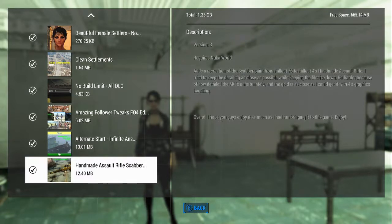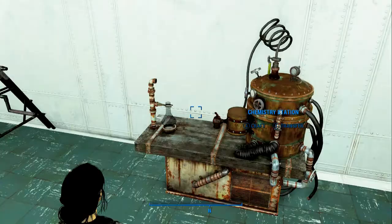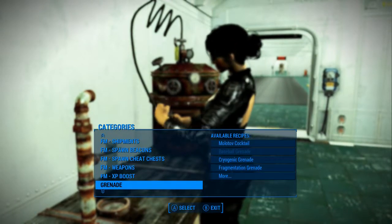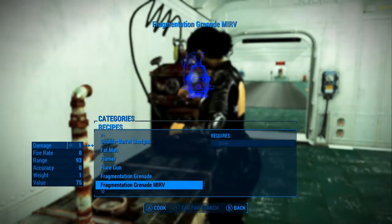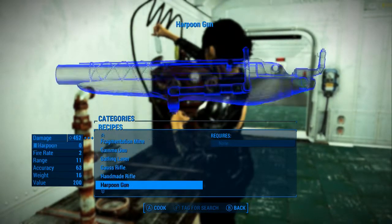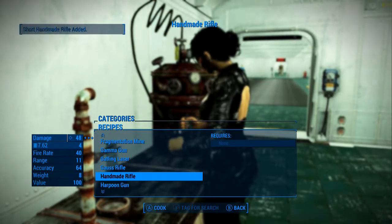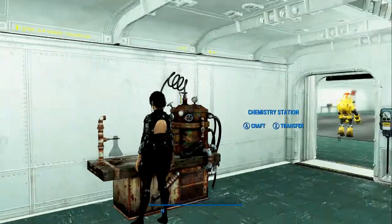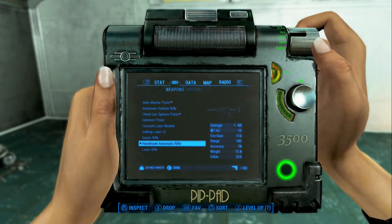The one thing that's a little off is it says Handmade Assault Rifle, but if you go to the chem station, what you're really looking at is just a Handmade Rifle — or Handmade Automatic. Let me show you. It is handmade, but I think it's actually just the Handmade Rifle. So you make a handmade rifle and in this case I got a short one because of some random mod generator.